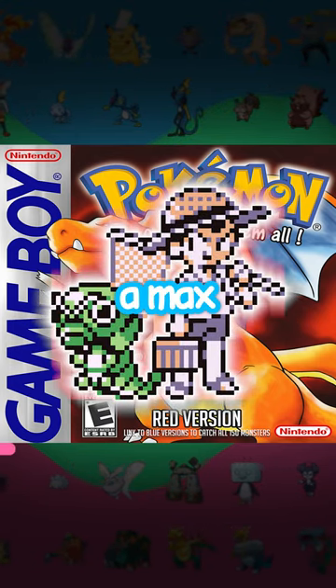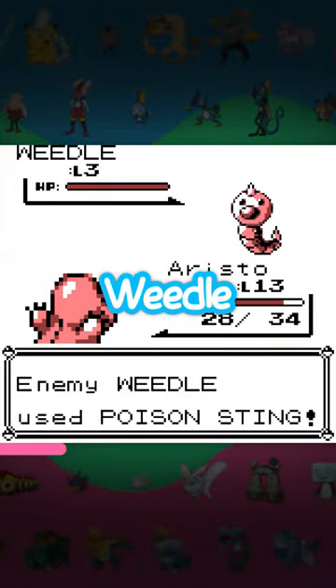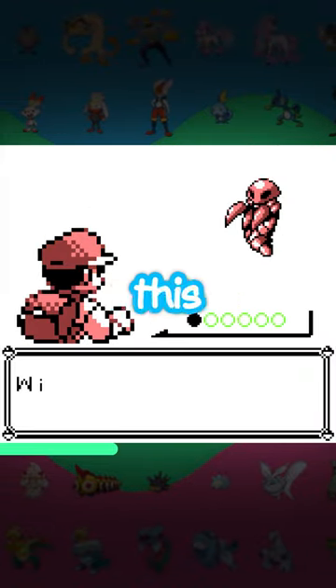This glitchy bug catcher can get you a max level Gengar in Gen 1 Pokemon. After starting a new file, head immediately to Viridian Forest. Find yourself a Weedle and get poisoned. Then struggle for a while until you get into a wild encounter at the same time as seeing this bug catcher.